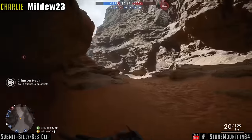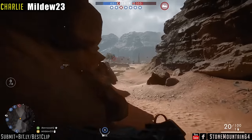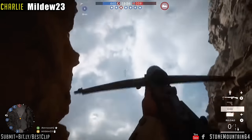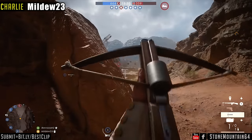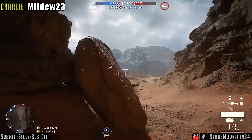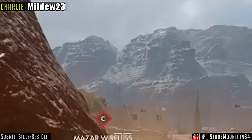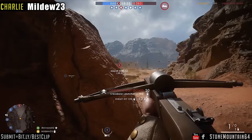Coming in from the Charlie clip, we may have a world record for the speed, accuracy, and distance of this crossbow shot. The ironic thing is he kills a scout from that range, just about 150 meters away — aims directly up, instantly shoots, and perfectly frags that sniper.